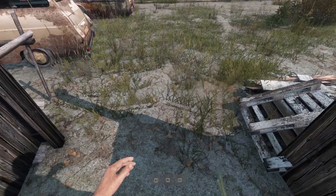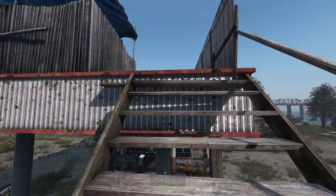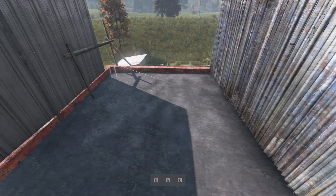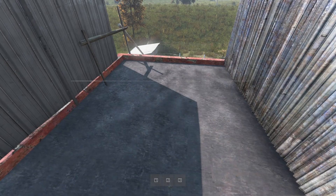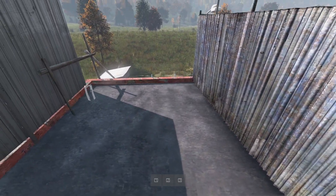So you want to build a base, but every time you go to put your little fence kits or your watchtower kits down, something's in your way. Might be something minor, might be something major, might be like this where you just have to put it at some weird angle just to get it to work. You don't want to have to do that. There's a way to fix that. Let me show you how.